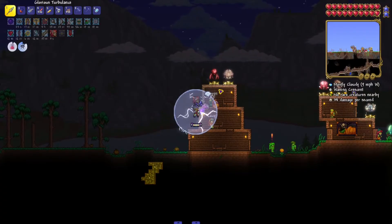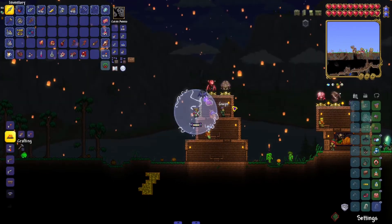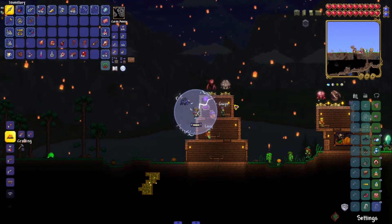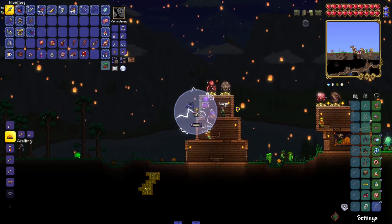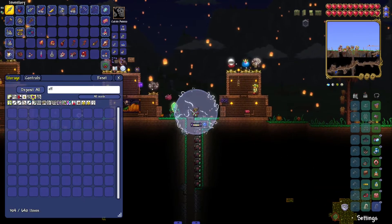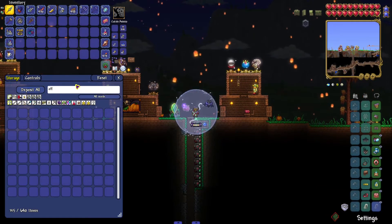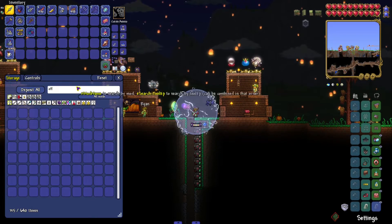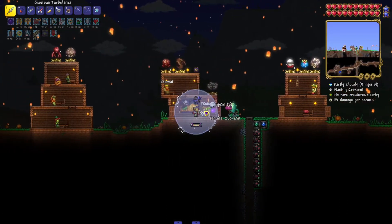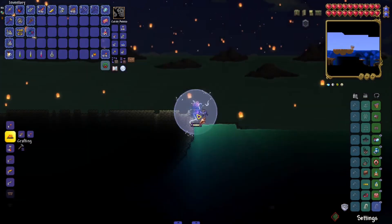That doesn't look anything like the boss I just fought — the Hive Mind doesn't look anything like this boss. Why is that? Well, whatever. I feel like we could probably beat Queen Bee and Skeletron right now, so we might as well. I'm going to go straight to Skeletron and do Queen Bee afterwards.